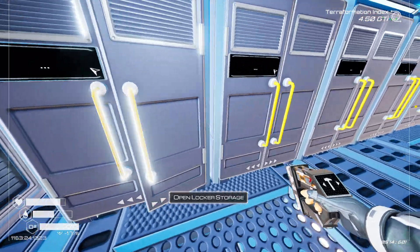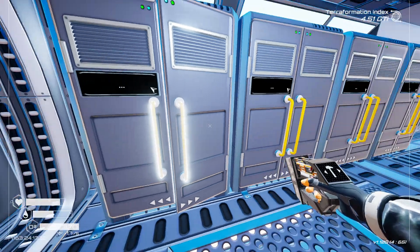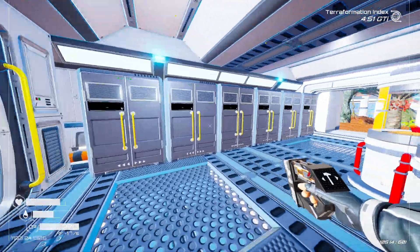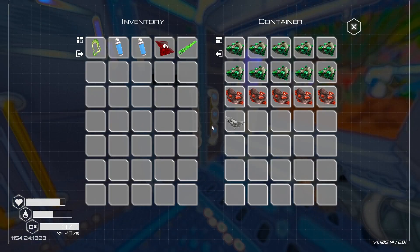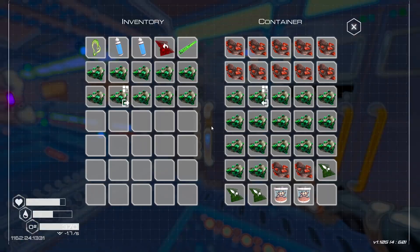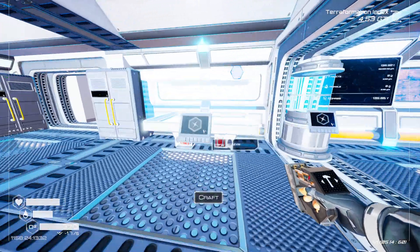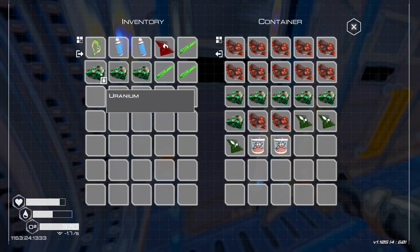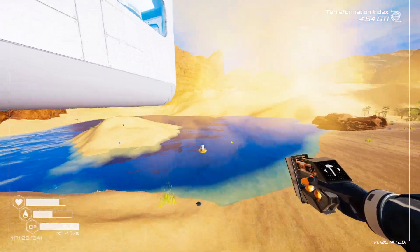We just got an explosive powder. Uranium rods abound — well, they did. We might have to craft a couple here. Memory game is not on point today. We can make one with some water — do we need super alloy as well? Yeah, of course.